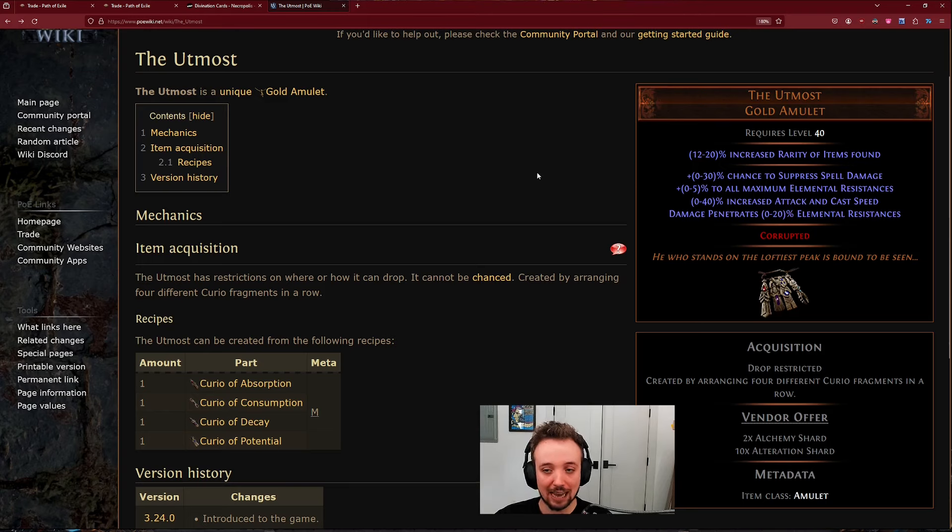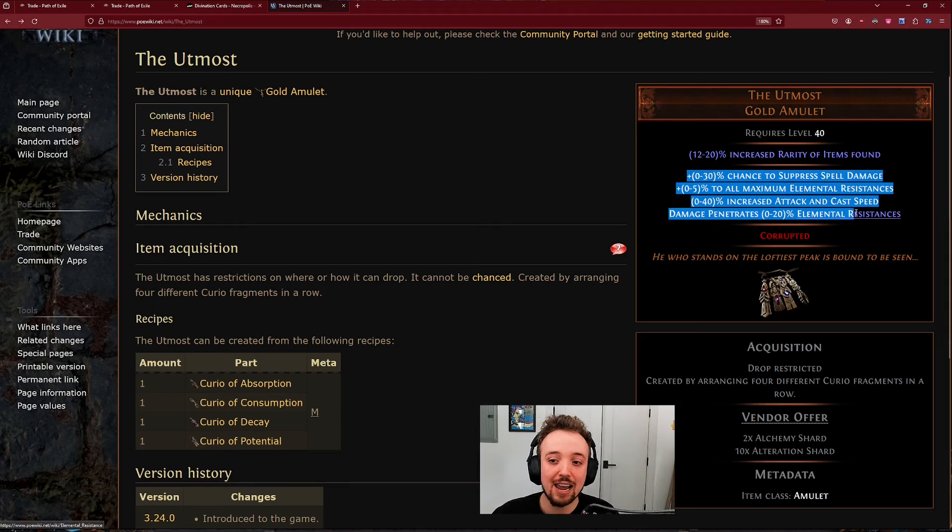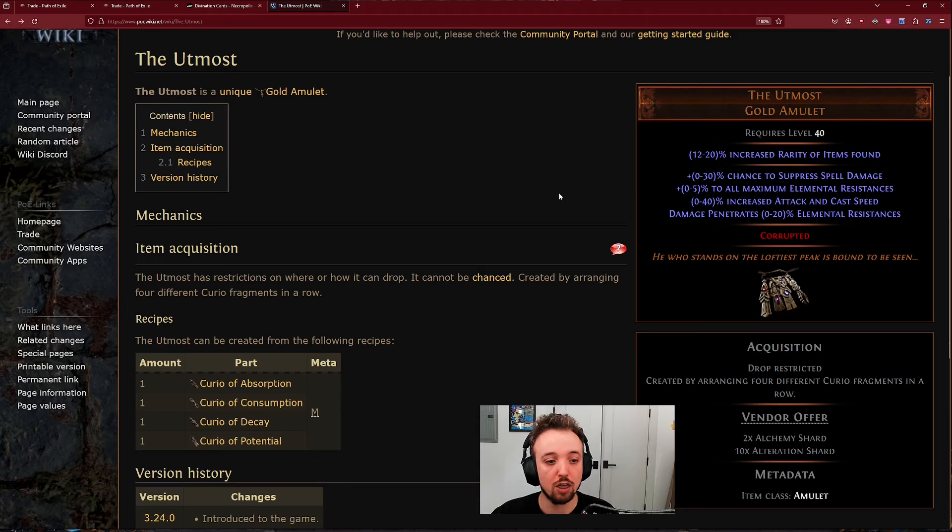This is like the Ventor's Gamble of amulets. This thing could be crazy, although one could argue that the perfect Utmost is actually a zero-stat Utmost — I'm arguing it. So this is what we're trying to do: get as high and as good rolls as we can across the board. We have 10 sets, 130 divines on the line.